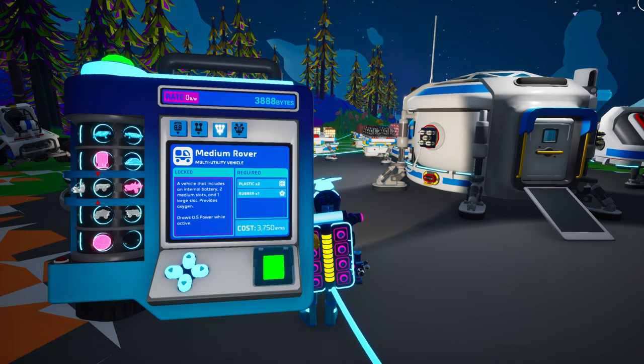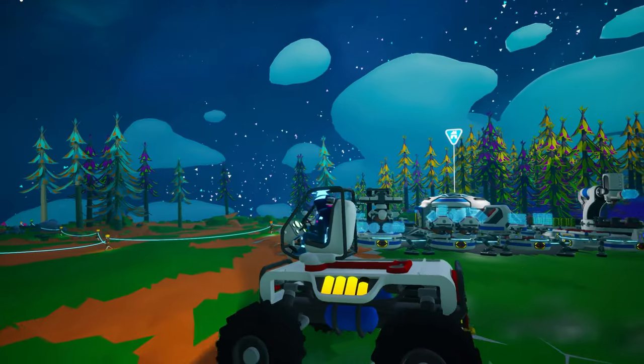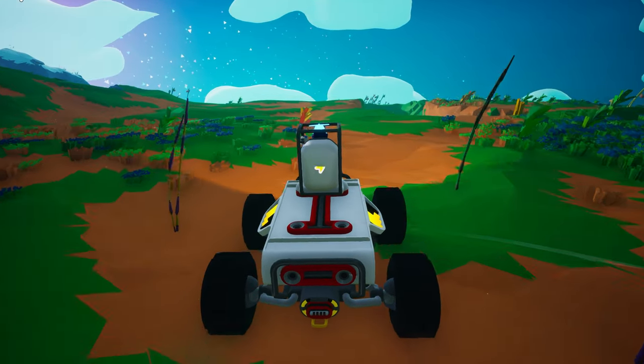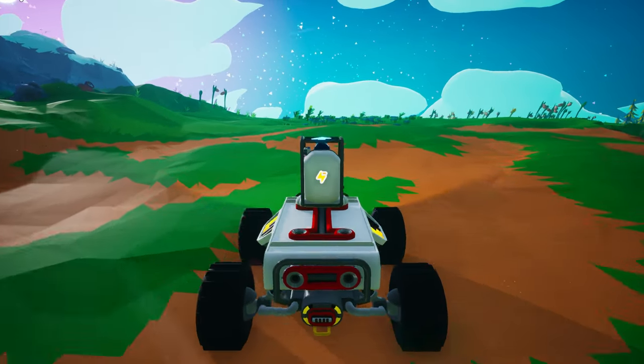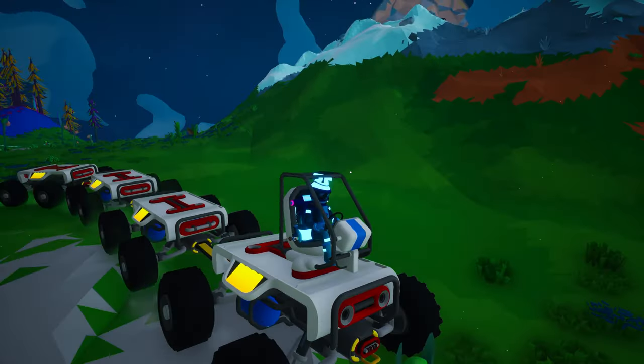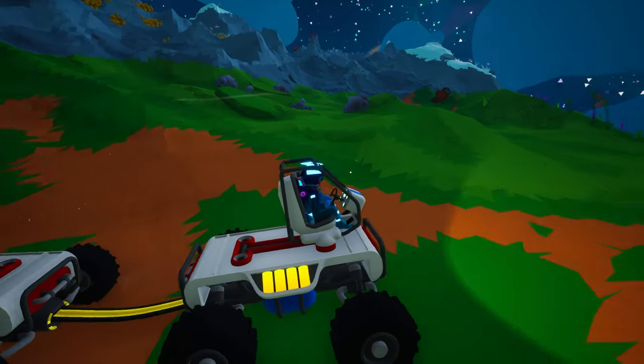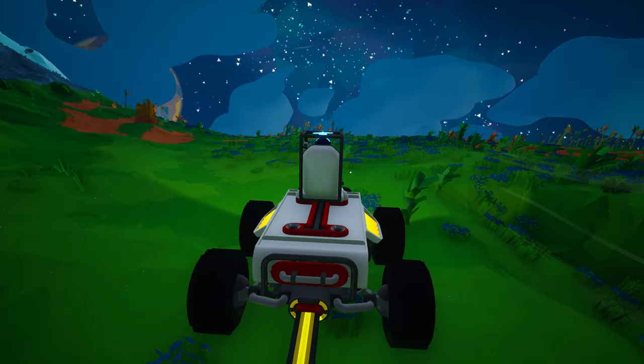The medium rover is the next rover class vehicle to discuss today. You can unlock it in the research catalog for 3,750 bytes and create it on the medium printer with two plastic and one rubber. When unpacked, the medium rover features a medium tier 2 auxiliary slot on each end and one large tier 3 slot on top. A rover seat is required to drive a medium rover. The medium rover consumes power at a rate of 0.5 units per second when moving, and its internal battery can store eight units. A single medium rover with a fully charged internal battery will completely drain that battery and stop moving after only 16 seconds of driving. You can extend that time by connecting additional vehicles to your rover train — the only vehicle on the rover train that will actually consume power to drive will be the one with the rover seat the driver is using. All others will essentially provide reserve power, draining from one vehicle at a time until all internal batteries are depleted.